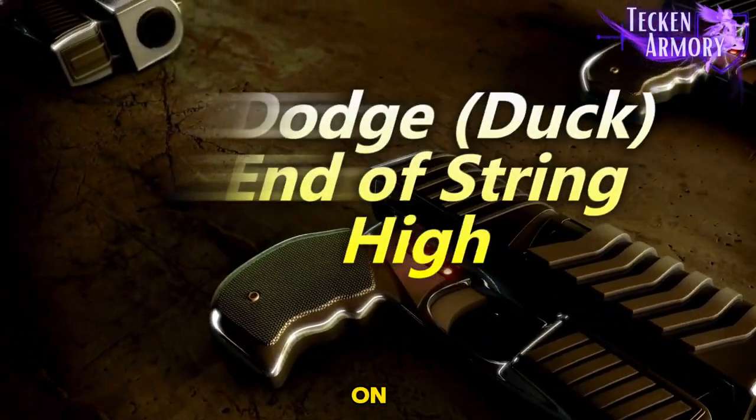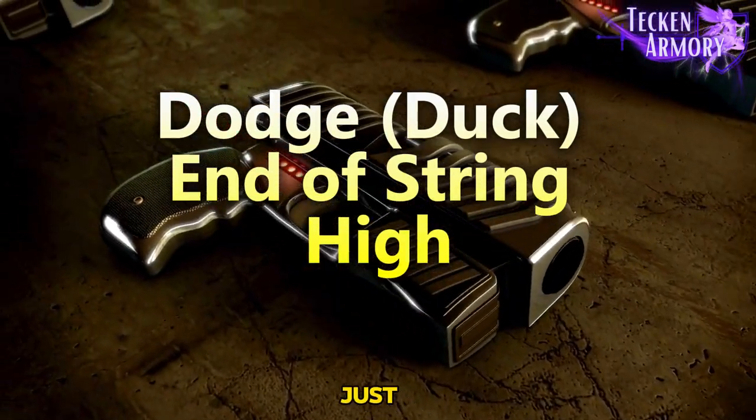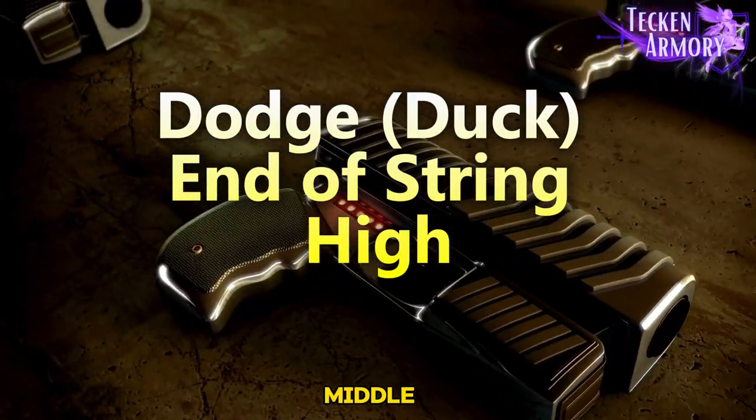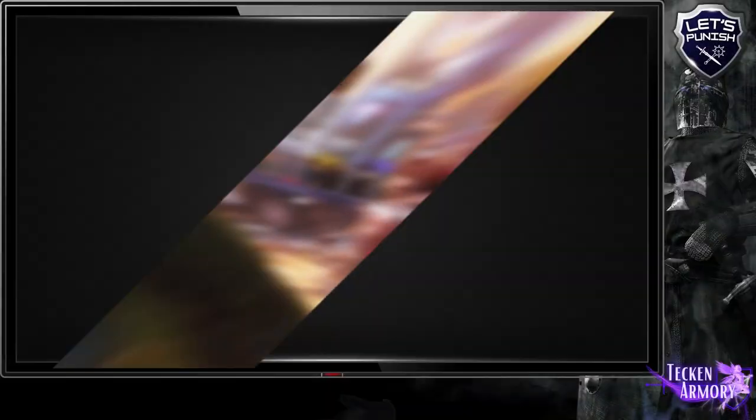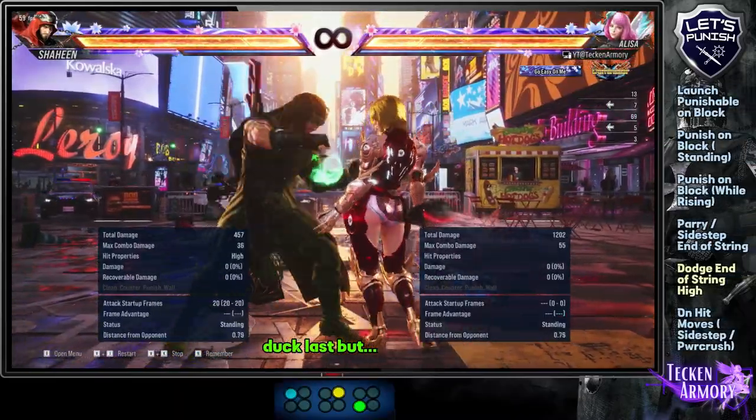We now move on to dodge end of string high. These are just strings that have highs at the middle or the end of the string that you can crouch to and punish accordingly.